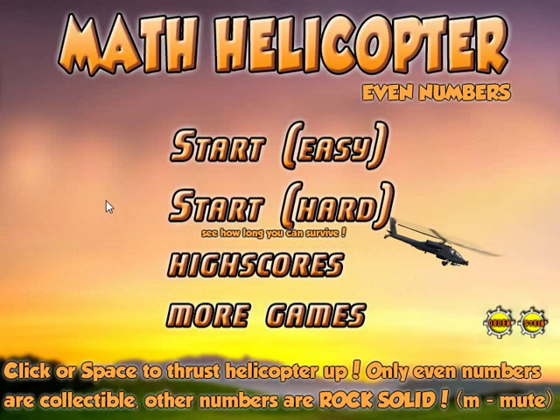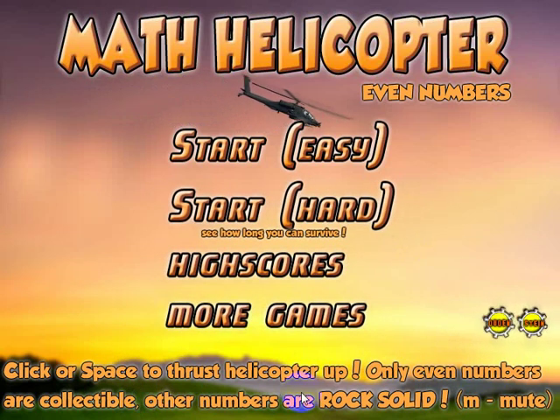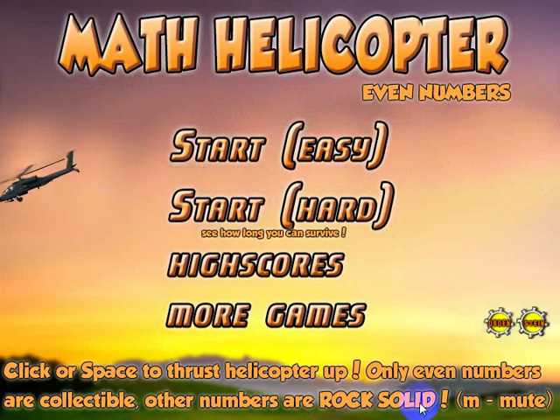You just click the mouse button to make the helicopter go up and release it to let it go down. Every time you click, it's going to go up. You can do that with the mouse or hit the space bar on the keyboard. In this game, only the even numbers are ones you want to collect. The other numbers are rock solid, as well as the landscape, and you'll want to avoid those to prevent damage to your helicopter.